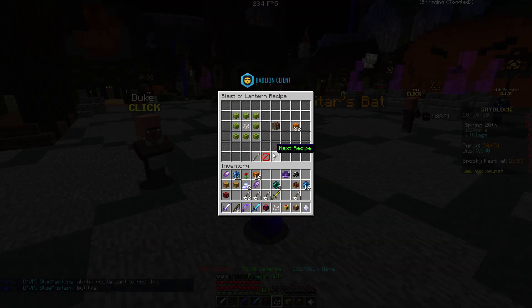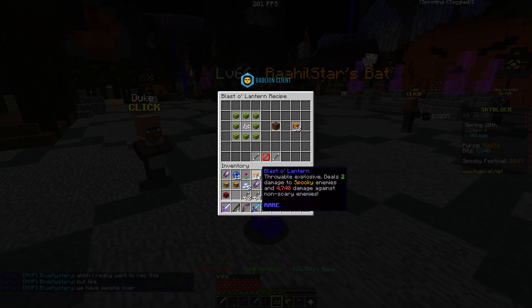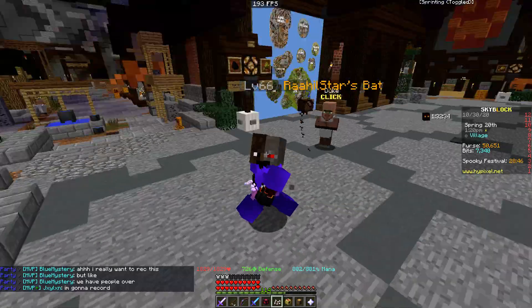The Candy Sack can hold 20,160 green candy and purple candy, so that's gonna be really useful for Spooky Festival because a regular trick-or-treat bag can only hold three rows. The Candy Sack can hold lots of rows. Next up we have the Blast-o-Launcher, which deals a certain amount of damage to mobs.